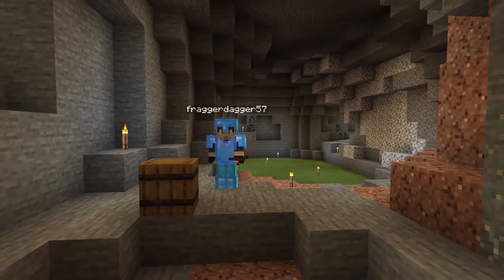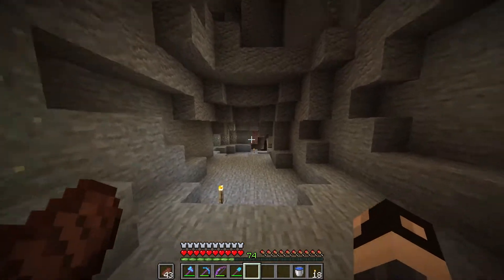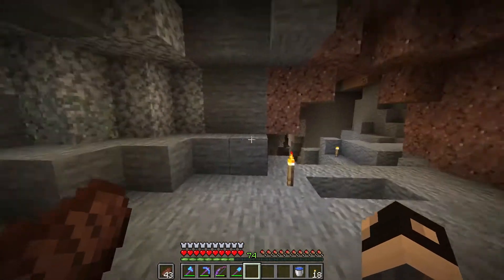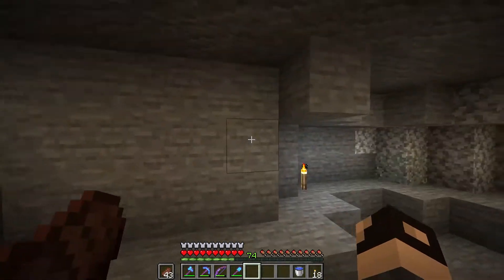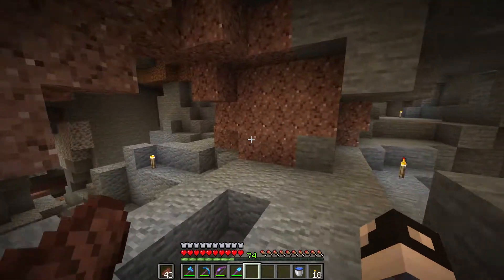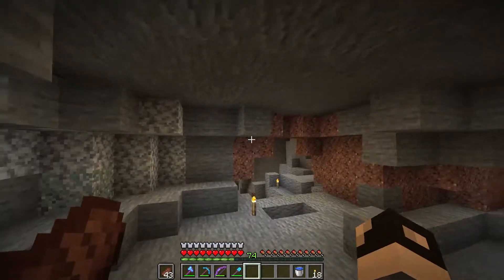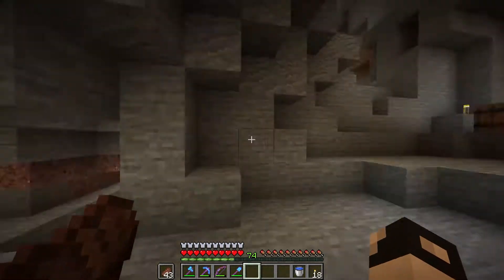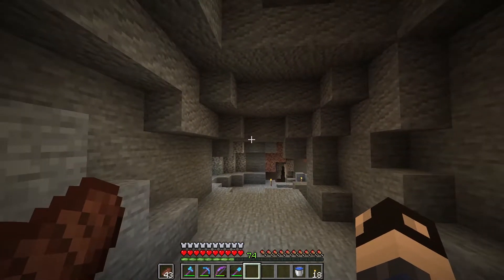I have gathered up everything we need for the bee farm. I will probably get some more flowers because I do want this to look nice, and I am thinking of putting it in this corner right here. I think this will be the perfect spot. I do want it to be kind of open air, so I want it to take up quite a large area and let the bees roam around — that way they're not just cramped up in one little area like you see with some of the other bee farm designs.